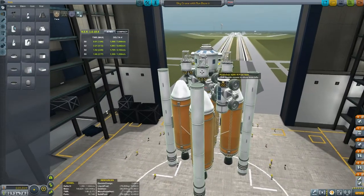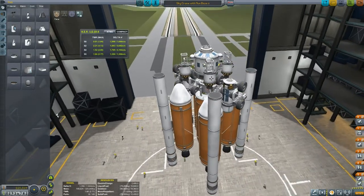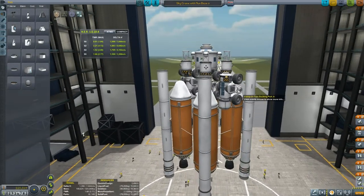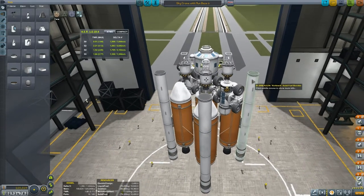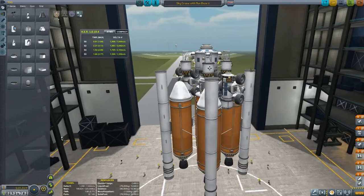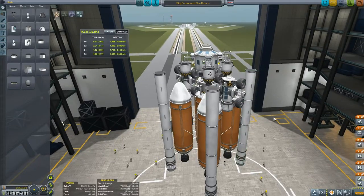Now these little cars, I can't take credit for them. There's a channel called Kerbal Space Command with a guy called Ruben who presents them, and I learned how to build these cars from there - and the sky crane in fact, because I just could not figure it out for the life of me. My cars are slightly different to his, but very similar, and essentially they're just going to drive parts around and connect them together on the moon.